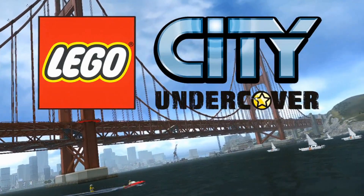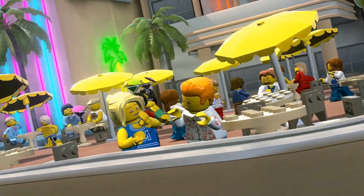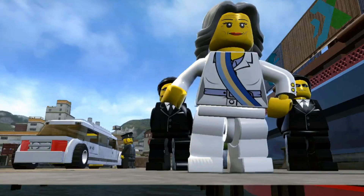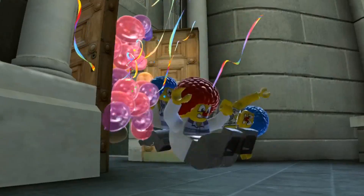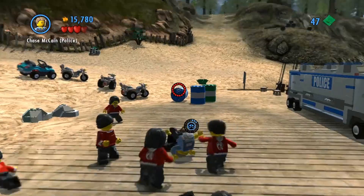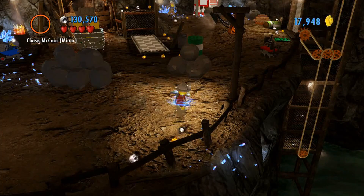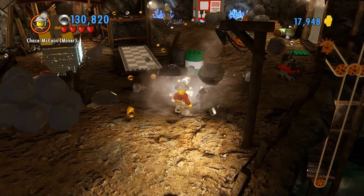In Lego City Undercover, you play as hero cop Chase McCain, who has been called back to Lego City by the mayor to go after his old nemesis, Rex Fury. The chief of police is furious to learn the mayor has gone over his head and put Chase on the case. But with crime once again running rampant in Lego City, Chase must go undercover to infiltrate Rex's organization to bring it down from the inside. To do so, Chase will rely on a number of disguises that each offer unique abilities to help you solve puzzles and access new areas of the city.